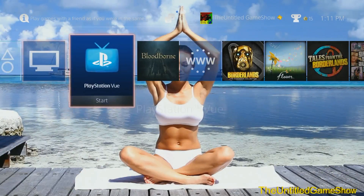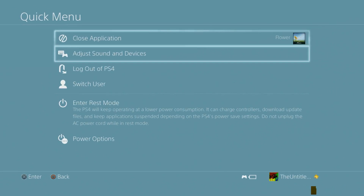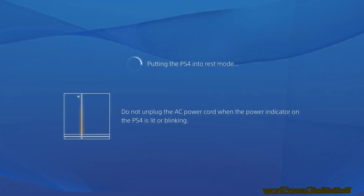Let's try to suspend and resume a game real quick and see if that works. Let's jump into Flower because I love that game, and we'll try to suspend it and resume it right back to where I was. We're going to hold down the PlayStation button and go into Enter Rest Mode — keep applications suspended depending on the PS4 power setting. Enter — put it in Rest Mode.